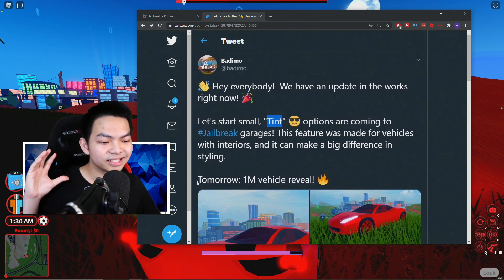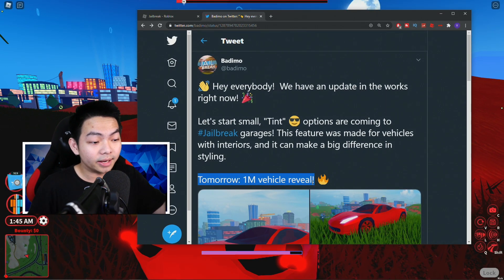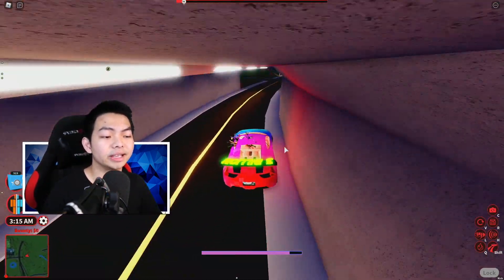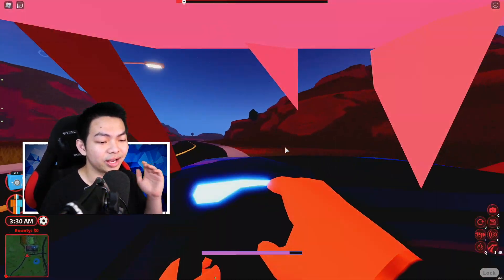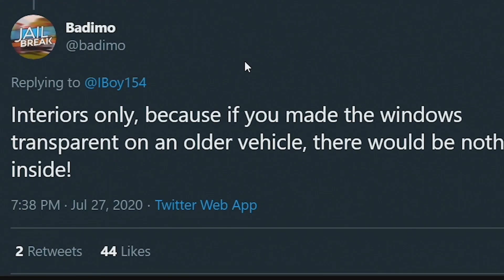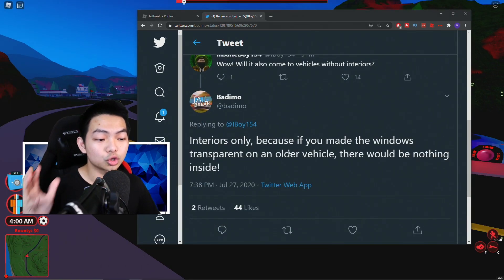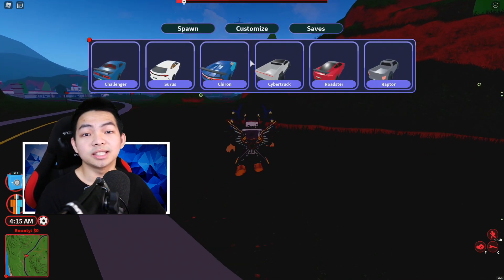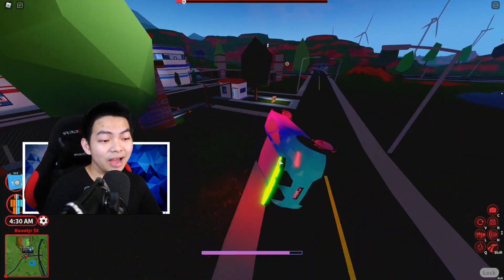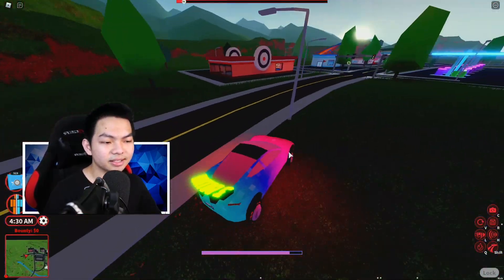Asimo also said that tomorrow is the one million vehicle reveal — this is the moment you guys have been waiting for! By the way, if you're driving a Bugatti Chiron, a Roadster, or any car that doesn't have an interior — meaning you can't click to see yourself driving in first person — they are not adding the tint feature to those exterior-only cars. Asimo confirmed this is for interior only, because making the window transparent on an auto vehicle would mean there's nothing inside — literally nobody driving the car.